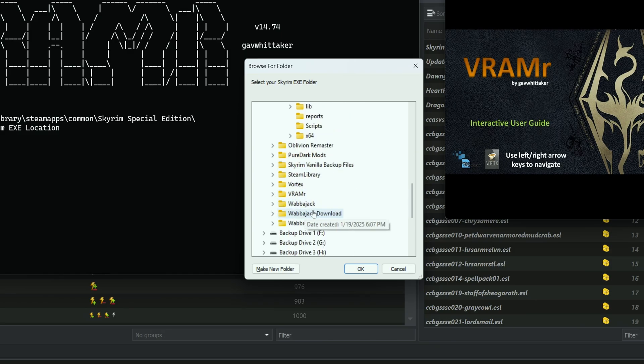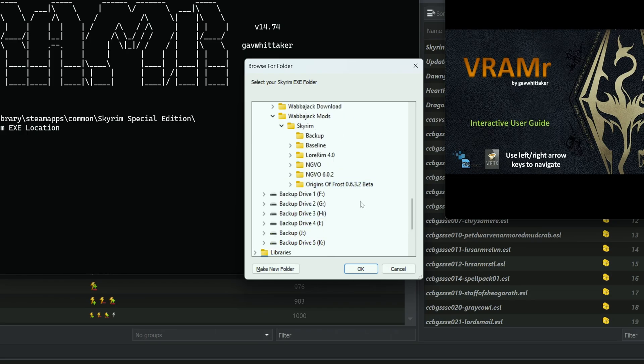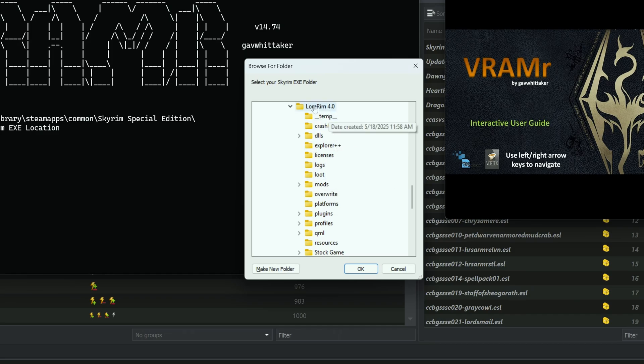For a Wabbajack installation, I'll show you where that would be. If I go to my Wabbajack mods and use Lorerim 4.0 as an example — going into the Lorerim 4.0 folder, which is the folder I installed it to from Wabbajack — right here it says the same thing: Stock Game. So you'd be in that folder there to find your stock game files.